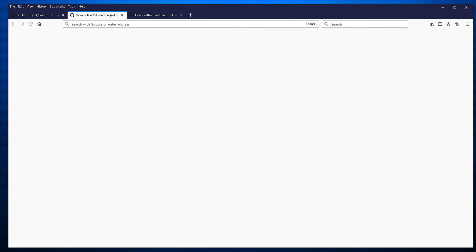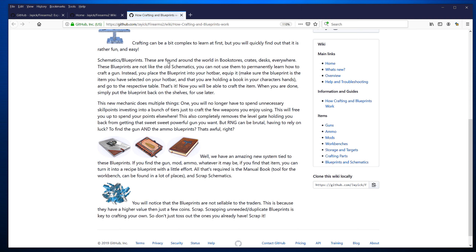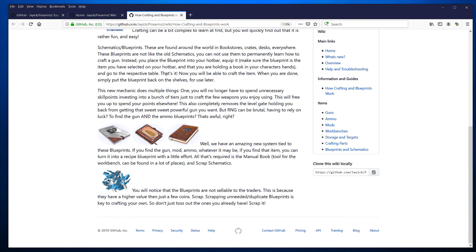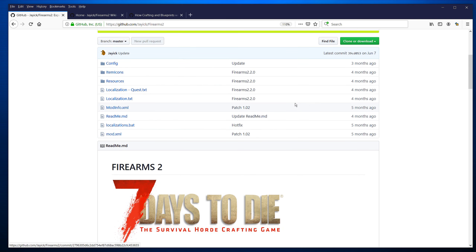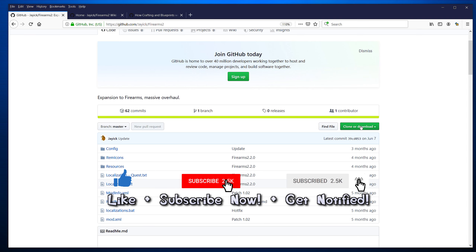Let's look at the wiki. You can go into the wiki and it will tell you about how the guns work, the ammo, the mods, workbenches, and how to craft and learn about blueprints. There's a lot of information in there. Now let's do the important thing — make sure you follow along and hopefully you enjoy this video. Make sure you subscribe and ring the notification bell.